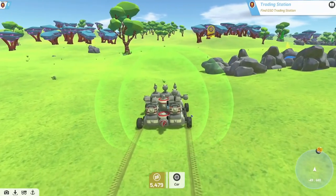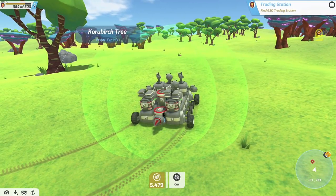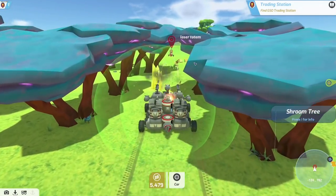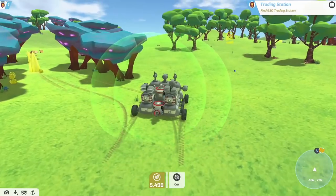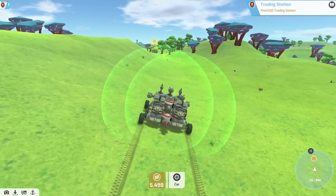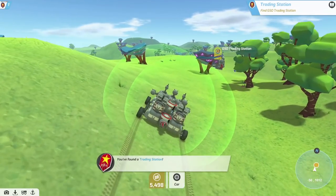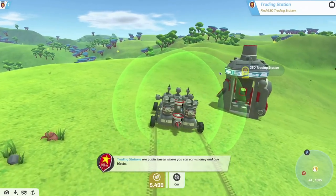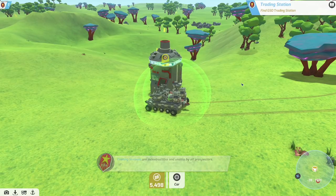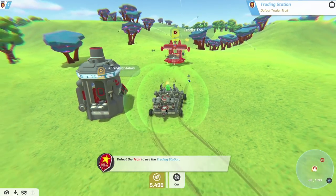We're gonna go find this GSO trading station. As I'm doing this stuff I'm getting experience - I have 384 out of 500 for level one for the GSO. There are four different licenses now: there's GSO, GeoCorp, Future Industries, and Hawkeye. GSO is like a general block, GeoCorp is an industrial kind of thing, and Hawkeye is the military stuff like heavy weaponry.